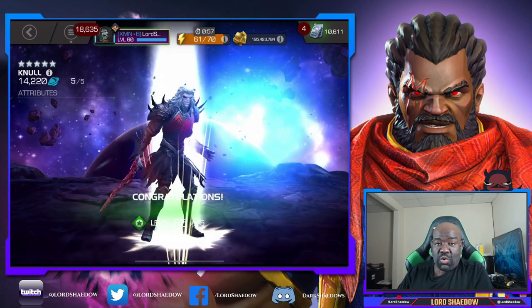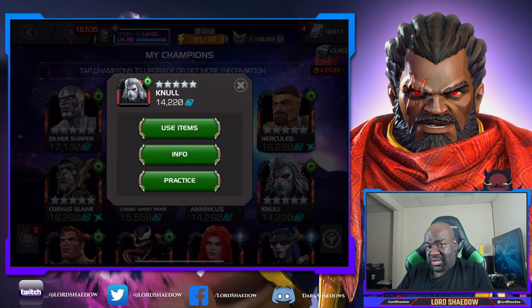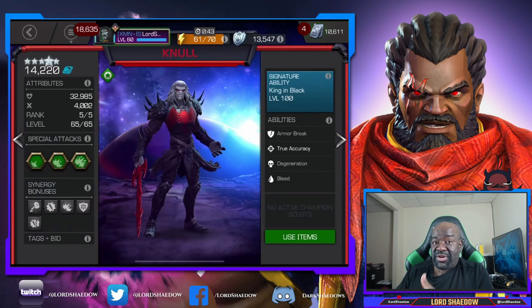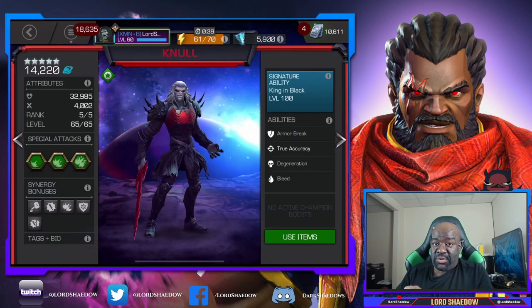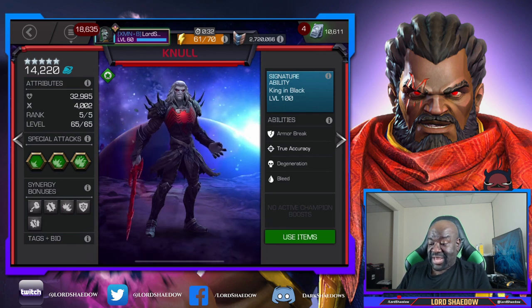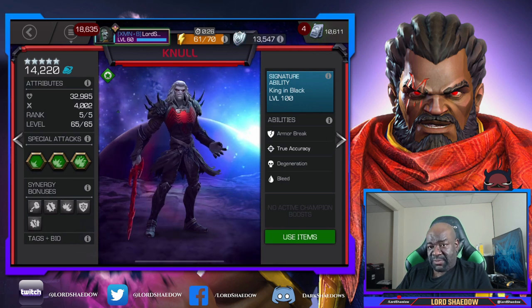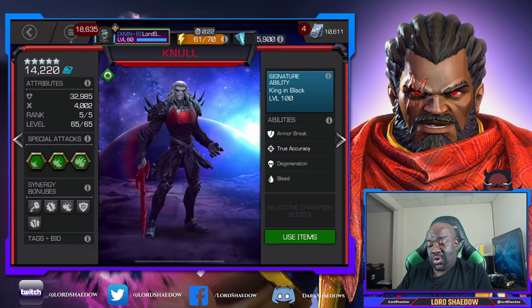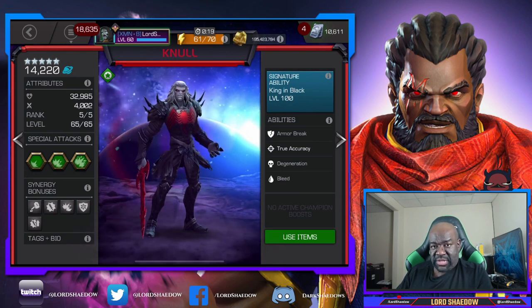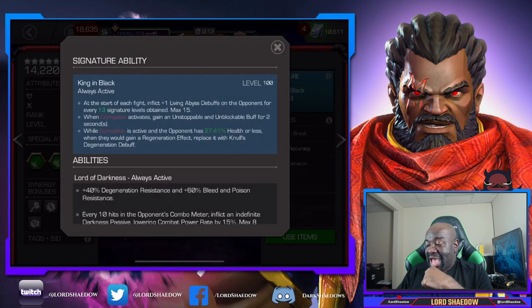Not only does he look cool — and he's maxed out now — but he also takes fewer resources. The other reason I'm being careful with cosmic resources is that Hercules is coming to the arena in January, and I want to grind for him. I recently opened up a lot of T4 class catalyst cosmic, so I felt comfortable doing this. I'll still be able to take Hercules up when I get him, and this won't set me back. Right now he's at sig 100.